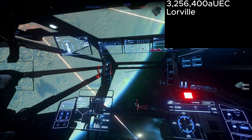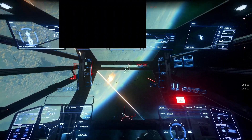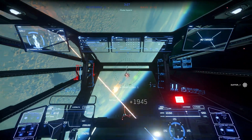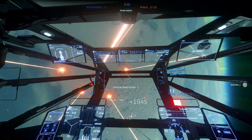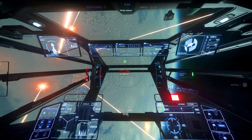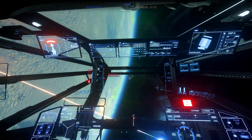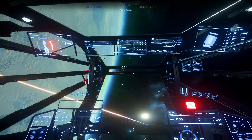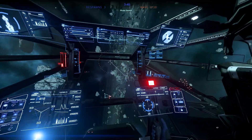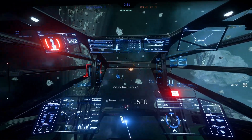You can also buy this ship in-game at Lorville for 3,256,400 aUEC. You cannot rent this ship, but it would be nice if you could. This is the cheapest of all the Constellation ships but in my opinion actually the best — the snub fighter is a cool feature on the others but you rarely use it in combat, and you don't really need the bottom turret since you have the top one, so those are not-so-bad drawbacks for nearly double the cargo space. I would say give this ship a buy both in real money and in-game, as it's quite reasonably priced for what you get.